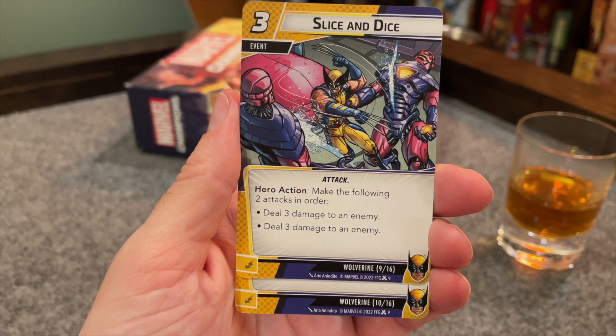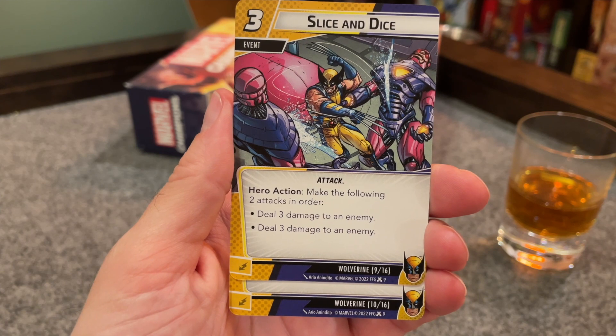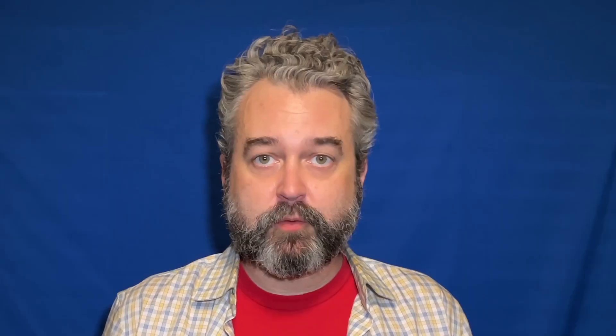The odds of that happening in True Solo outside of Ultron — not great. Then we get two copies of another attack event, Slice and Dice. This one costs three to do two attacks, each three damage. Three resources or three damage to yourself to do six damage back is fine. The fact that you can target two different enemies with it makes it quite a bit better. If you use Aggressive Energy to pay for it, that plus one to the damage is going to go to both of those attacks, making it three for eight, which is much, much better.